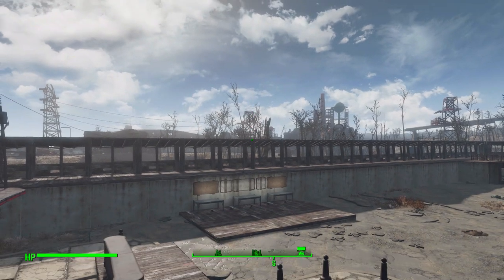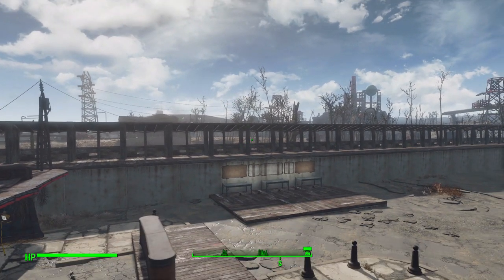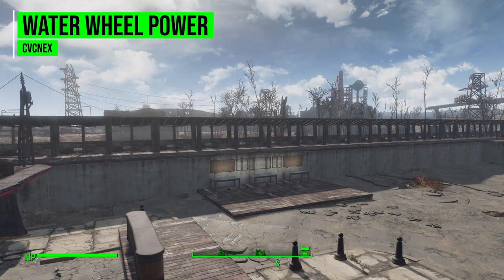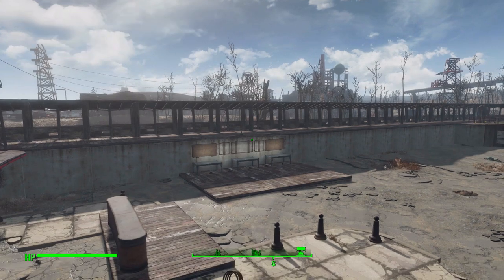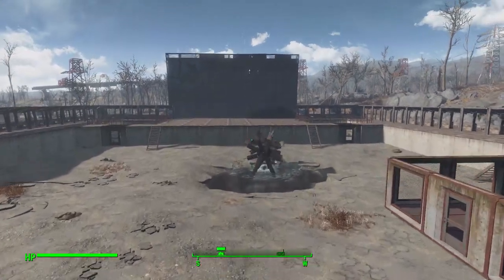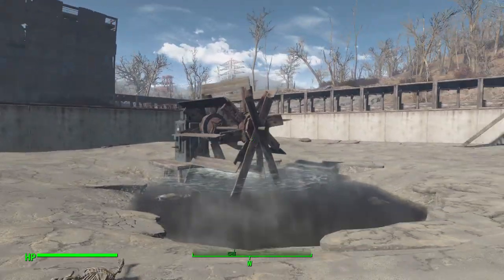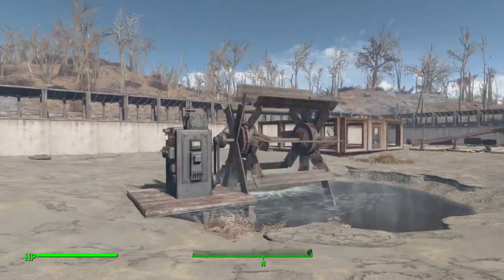Hello and welcome back to my Fallout 4 mod spotlight series, where today we are having a look at the Water Wheel Power mod, which is being made by user cbcnext. What this glorious little piece of work looks to add into the game is two wonderful new water wheel generators for you to build in your settlements and enjoy their glorious power production.